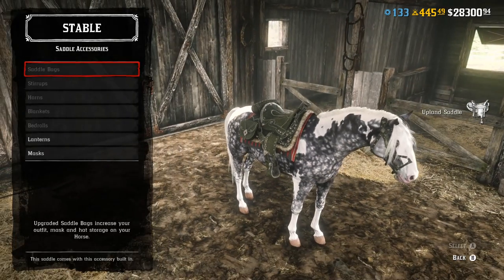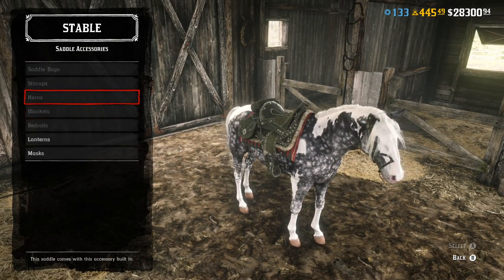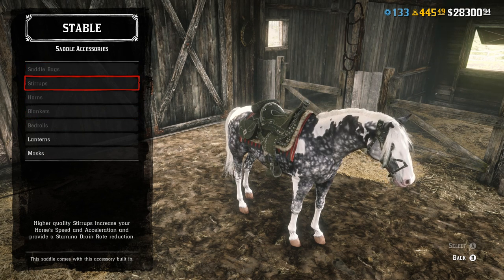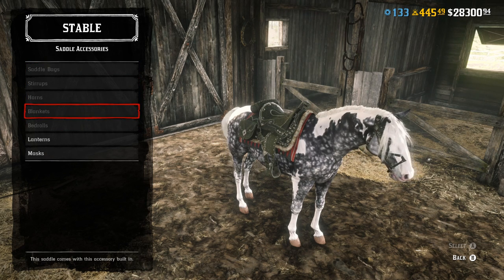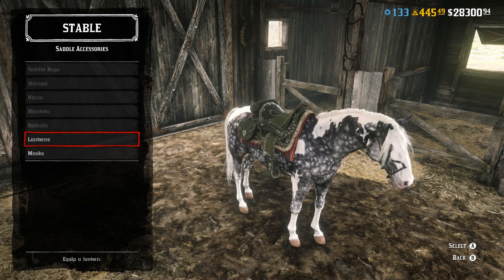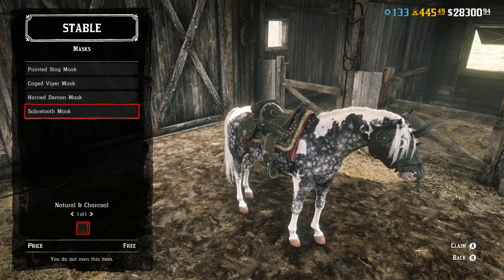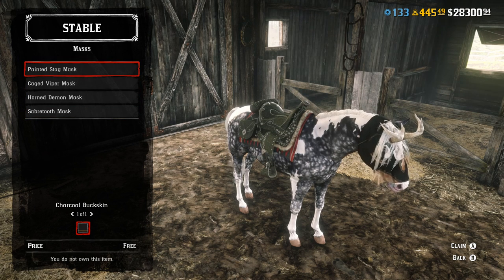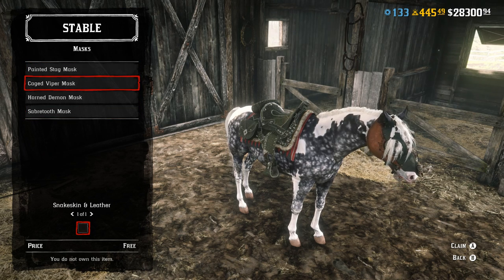What's interesting about this saddle is that, yes, technically it is the best statistically in some aspects, but not in the really important ones. For example, you can't change anything on it besides your lantern and your horse mask, so you can't change anything on the actual saddle itself, which is pretty disappointing. You can't change the saddlebag size, you can't change the stirrups, you can't change any of the cosmetic stuff like bedrolls or blankets — you can't change any of that, unfortunately.